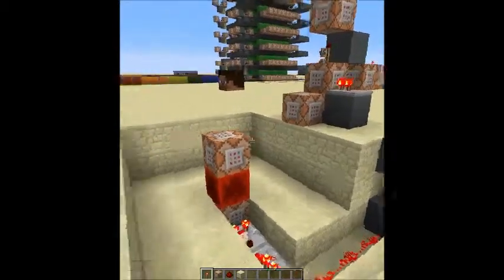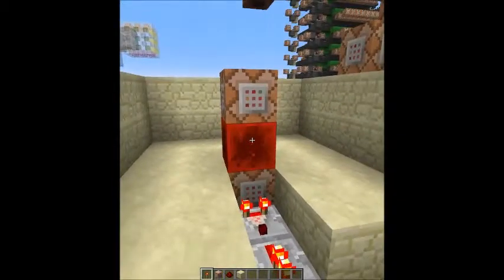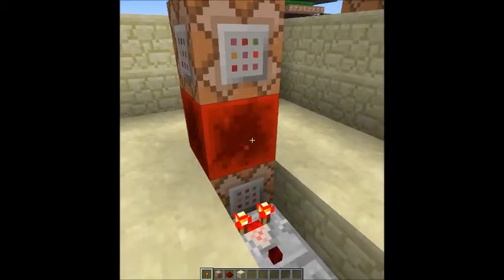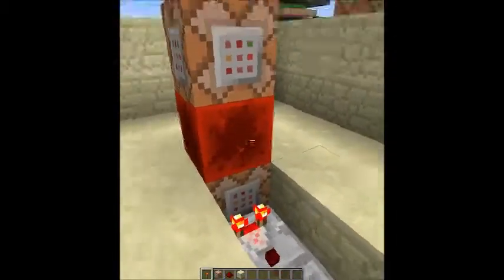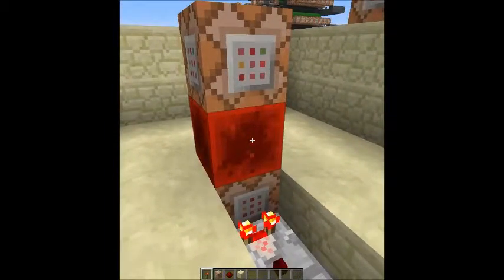So the first thing I did was I put this tower here. And basically all this is is a clock. This top command block has a set block command to set the block below it — this one here — to a redstone block, and destroy whatever was there.